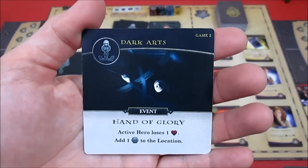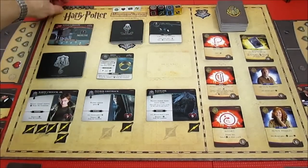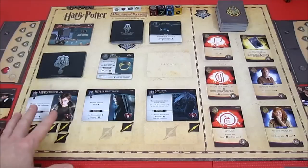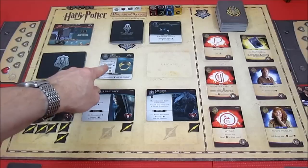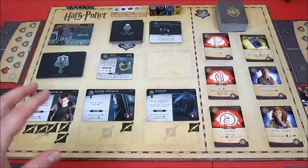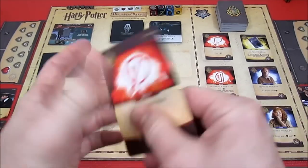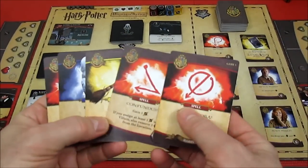Now we have Hand of Glory: active hero loses a health, add one dark influence to the location. Dark influence on the location is up to two. Harry loses a health, goes from two down to one. Can't remove dark influence from location, cannot gain health, cannot draw extra cards, whenever you assign two or more attack to a villain that hero loses two health.